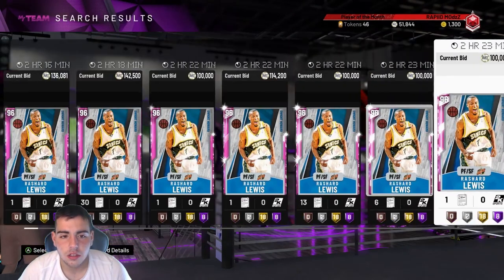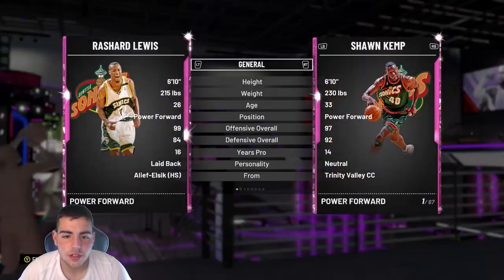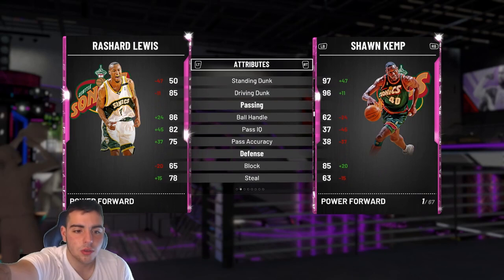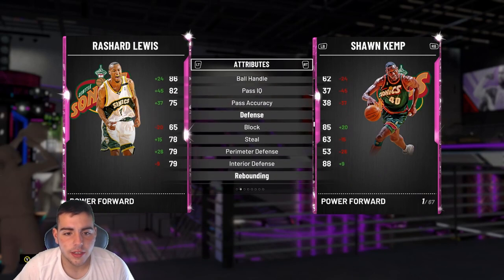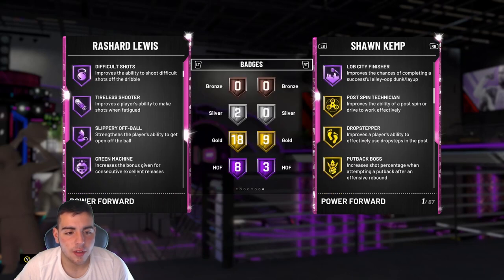Rashad Lewis, here we are. He's going to go for over 100K. Here's the stats — three-pointer, post-fade, money. He's a dunker too, he's kind of tall. Of course my face cam's got to lag a little bit. Great defense, other than that he's pretty solid all around. His Hall of Fame badges are gorgeous.